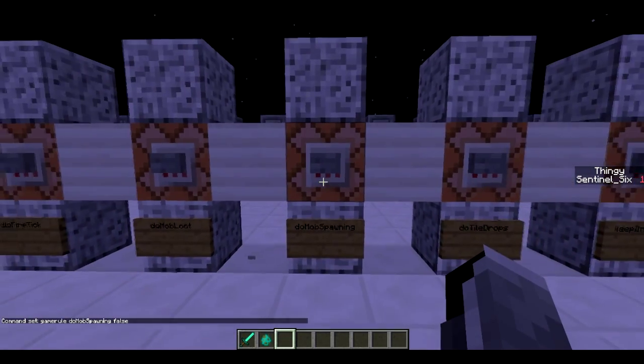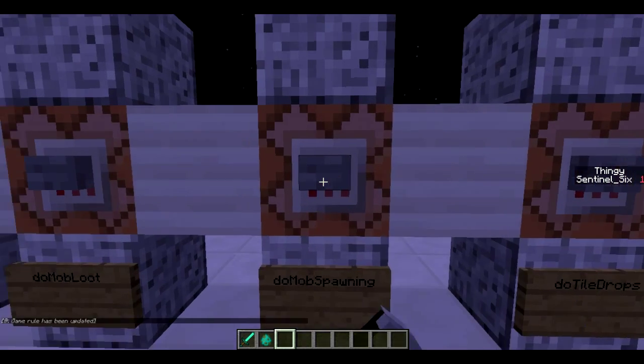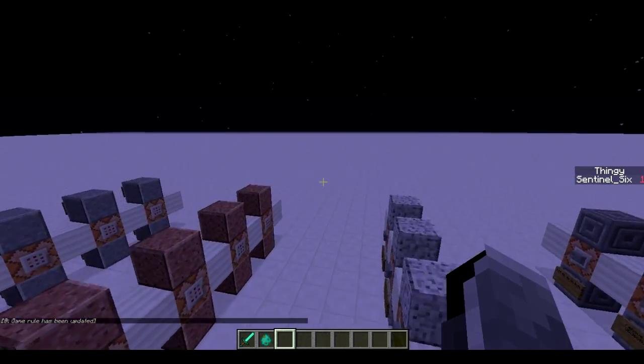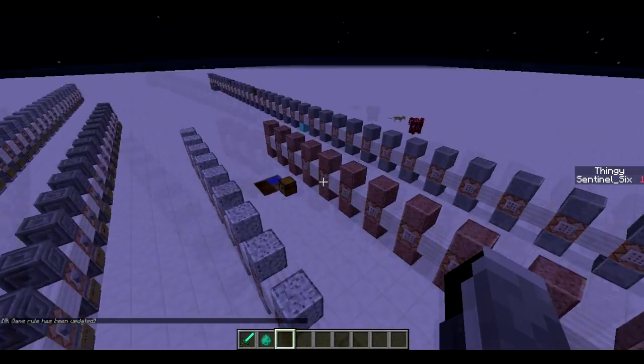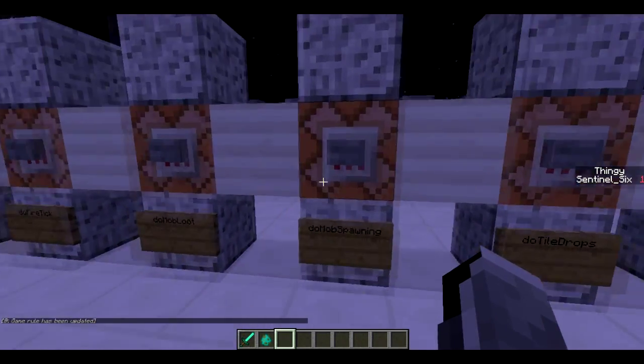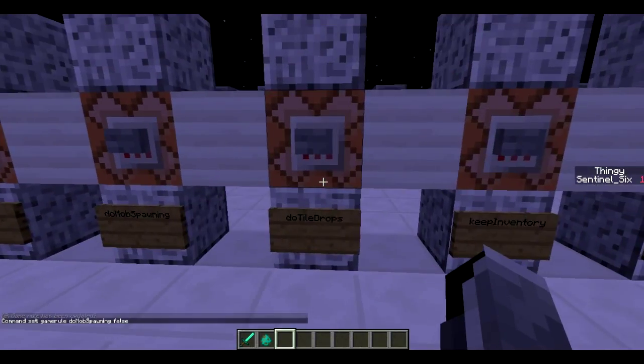Next is do mob spawning. This basically means if you want mobs to actually spawn. This allows you to have it on easy or normal game mode without mobs spawning everywhere, and you have control over which mobs spawn with dispensers and command blocks. If we turn this to false and I turn it back to easy, a lot of mobs spawned as soon as I turned it to easy, but now they are not spawning because I turned this to false.